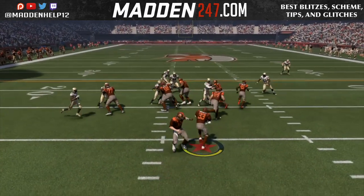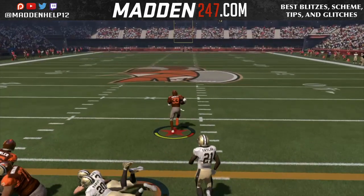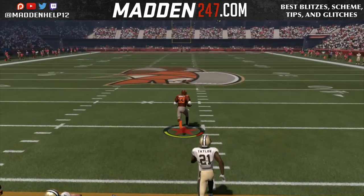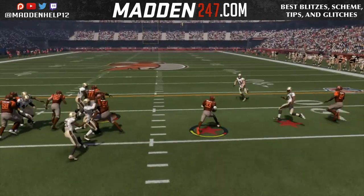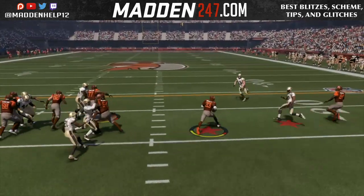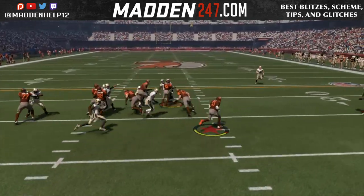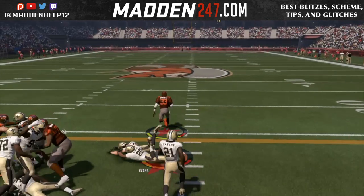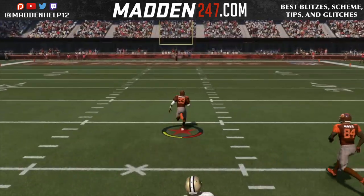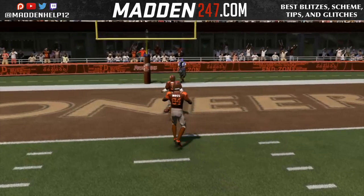He caught me in the wrong defense, and my user gets caught up on a block. But look at Mike Evans — he's in perfect position to make the tackle. I click on and try to make the tackle, but the game doesn't allow me to make the right angle tackle. It's just like nothing happens. That allows him to break away for a touchdown, and he goes up 14 to seven.